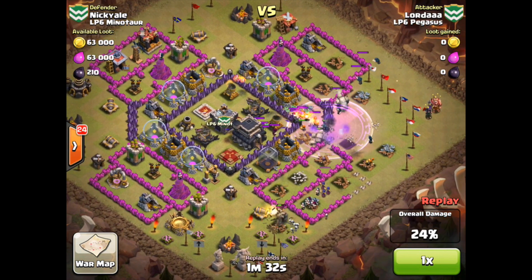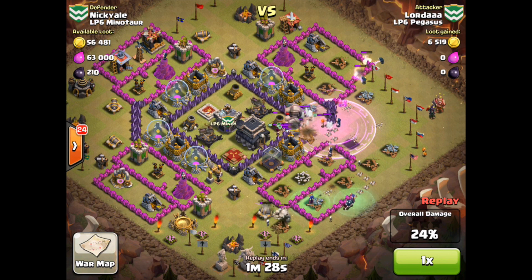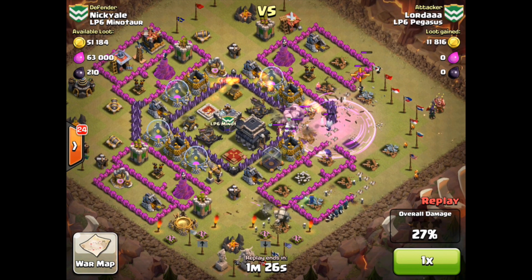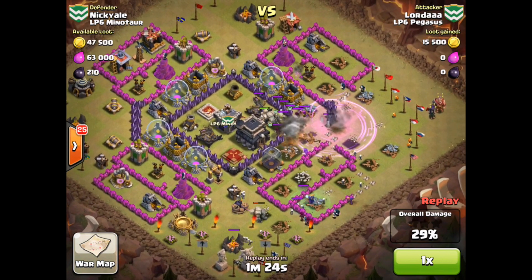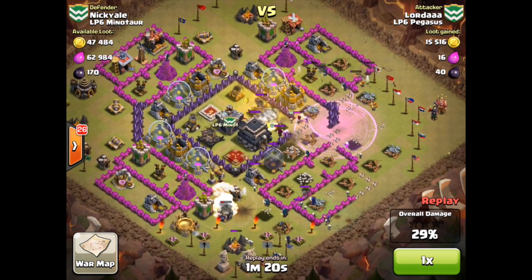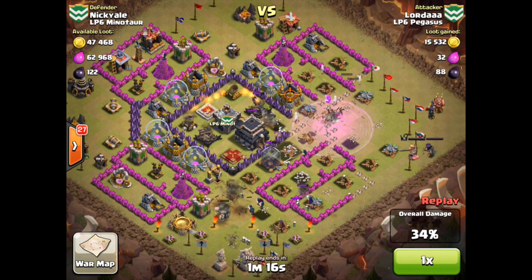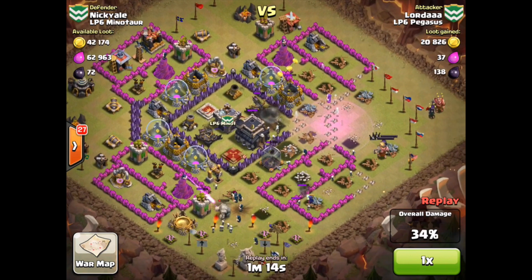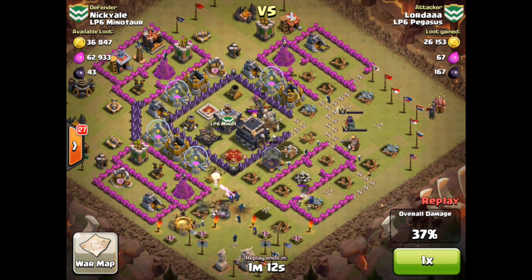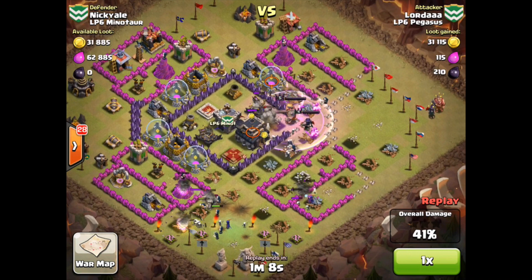Most of the surrounding structures way off to the left are already gone. The clan castle has come out. Perfectly placed rage spell right in that little funnel. Still got some wall breakers headed in to make sure we can clear all those side structures. Look at that path to the town hall — it's so inviting. It says come on king, come on queen. And here they come right down the middle more or less. Let's see how intelligent the town hall 9 heroes are as they've got to get rid of some of those surrounding structures.